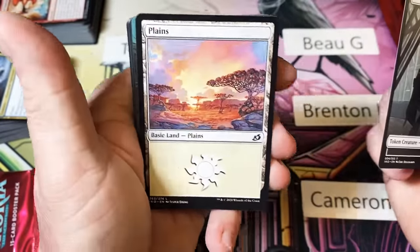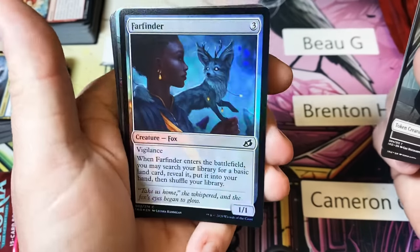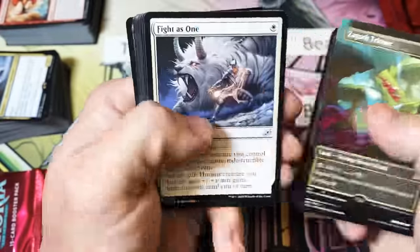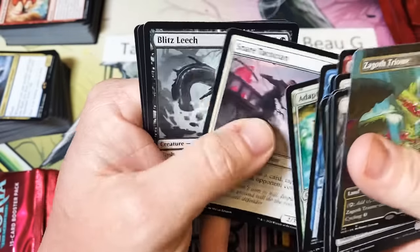We have another good hit here for Manuel — a foil Far Wanderer, a cute little fox, and a Showcase Triome. Two hits — we're doing it up.